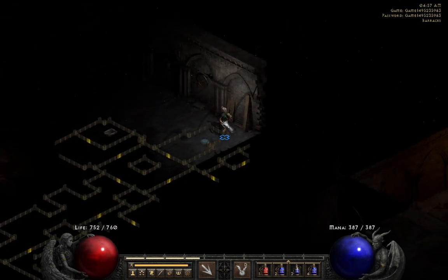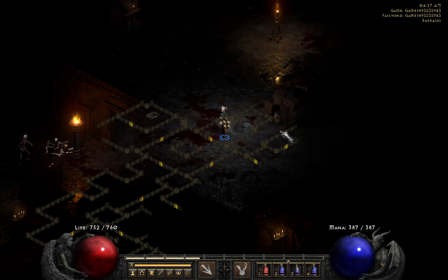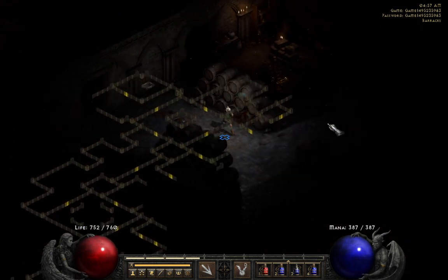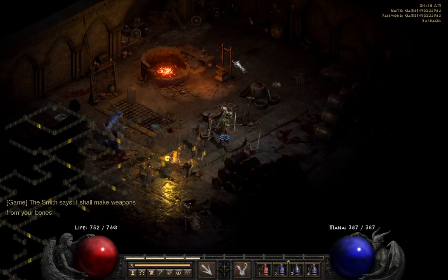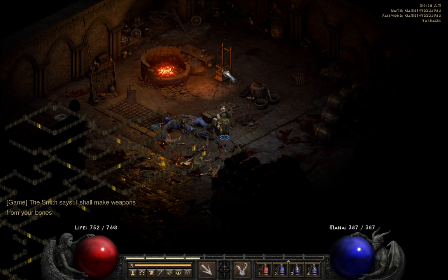For this run we'll continue on and hope for the Malus. It's often nice to give a quick look just to see if you can find it. I'm very sure there's going to be another door right here — another room with a door — and this area is going to have the Malus. Right up here we got our double door, and that means the Malus is up here — and there it is. You do have to be level nine to grab the Malus, so if you're doing runs just trying to get the Malus to imbue a whole bunch of items, you do have to wait until level nine.